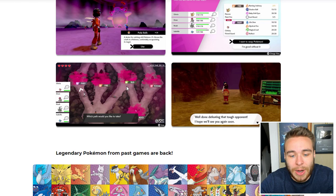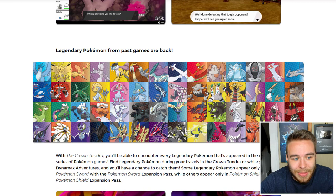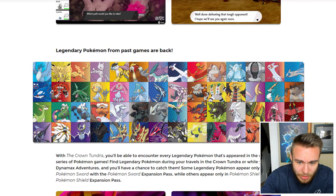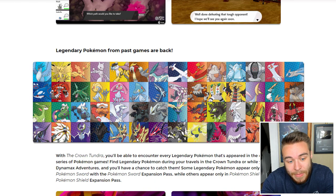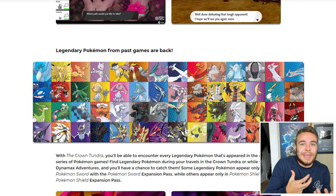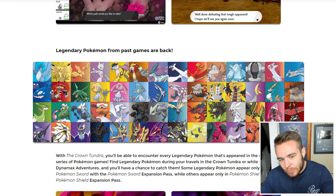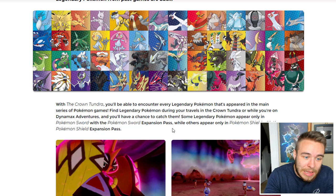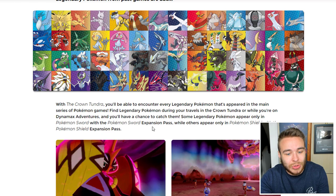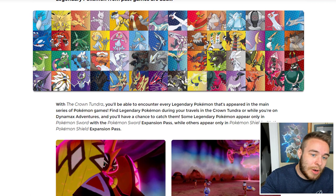At the very end of Dynamax Adventures there is a Legendary Pokémon. All returning legendary Pokémon are there — interestingly Urshifu is included, so people think Urshifu might be a Raid Boss, as might Zacian and Zamazenta. The website confirms you'll be able to encounter every Legendary Pokémon that has appeared in the main series of Pokémon games — either during travels in the Crown Tundra or in Dynamax Adventures. Some Legendary Pokémon appear only in Pokémon Sword, others only in Shield, so there are version exclusives, though we don't know exactly which ones yet.